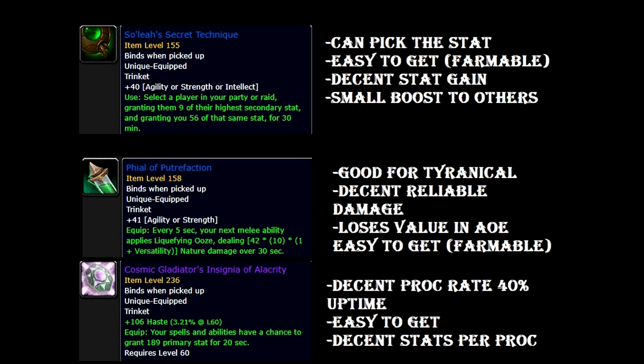Our next best option would be Soleil's Secret Technique. This trinket is similar to the Elegy of the Eternals — you select a player from your party or raid, grant them their highest secondary stats, and you get the same stat as well for 30 minutes. The good thing is you can pick the stats by asking people in your group what stat is their highest. If you want crit, you get crit; if you want mastery, you pick someone with high mastery. It's easy to get because it's farmable from a dungeon — you can just spam the new Tazavesh wing in Mythic Plus.